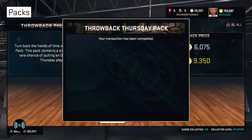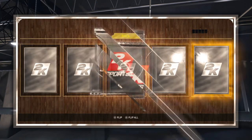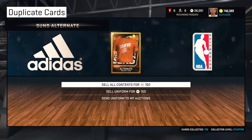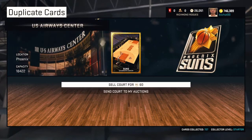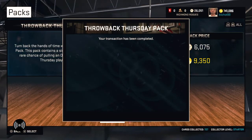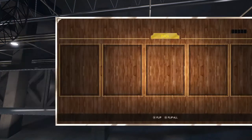So we just opened up a few packs, let's see what the next pack has in store for us. No onyx there. We did get a Tony Parker and some really neat cards — I actually needed Tony Parker for my collection. You can see I'm approaching the 750 card collected achievement, which will give me some nice MT payoff.